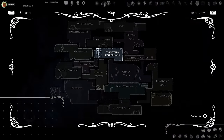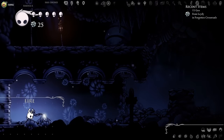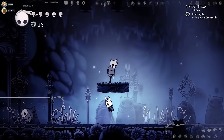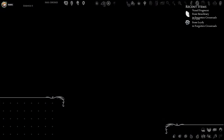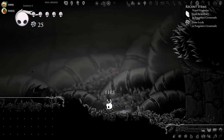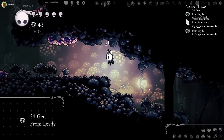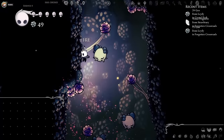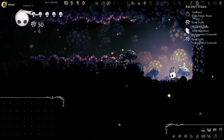I'm in Kingdom's Edge, right outside the shaman with fire. I'll go left. I'll go right. Now I'm in Crystal Peaks. I chose the right direction — I'm literally where Peaks starts after you pay the toll. I'm going to make my own map. They actually have tools for making maps. I've been in five rooms already and I've forgotten four of them.